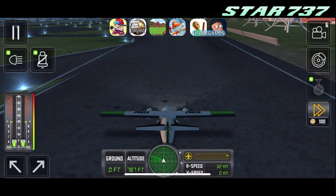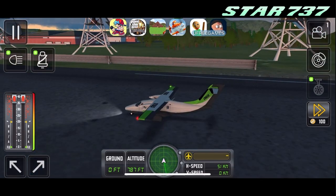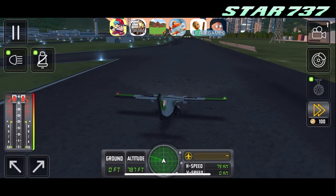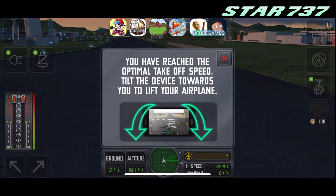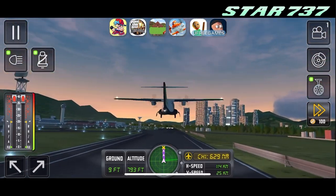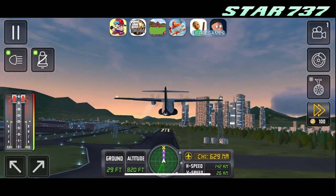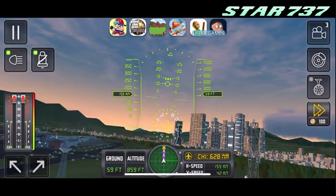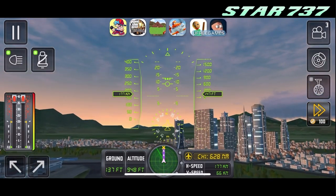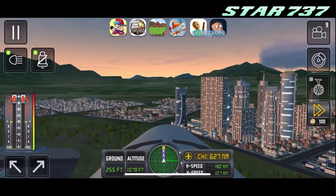Now let's take off. We're rolling down the runway. In order to use the rudder you have to tilt your device, not use those buttons. The takeoff speed of this plane is 90 knots — that's an average takeoff speed of a Twin Otter, which is pretty weird. The airport design looks definitely weird as well, and at the cockpit view there are no working instruments.